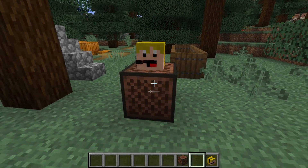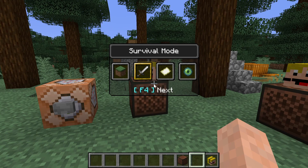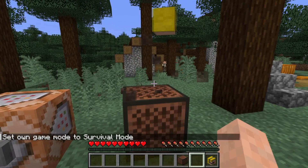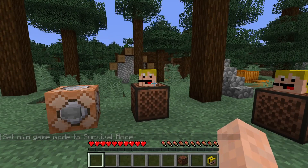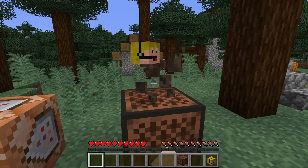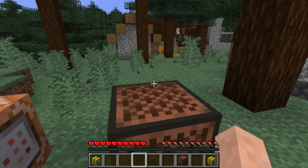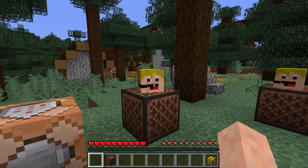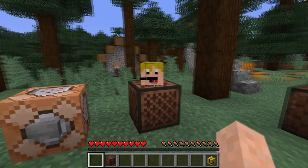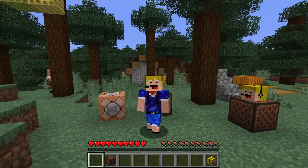But now it does — we can see that here, it works perfectly. And even better, if we go into survival mode and break this head, then place it back on the note block again, the note block sound data is still inside of the head. This was previously not the case — if you broke the player head it would actually get rid of the note block sound and go back to a normal note block, and you couldn't play it at all. So that's a very welcome change, especially for people who play with custom heads. You can get those custom note block sounds on there and they will stay with the player head even when you break them in survival mode.